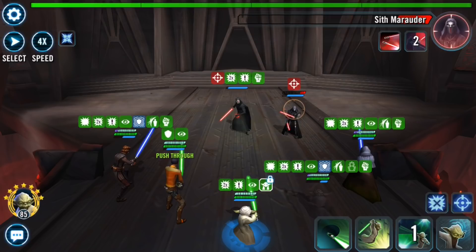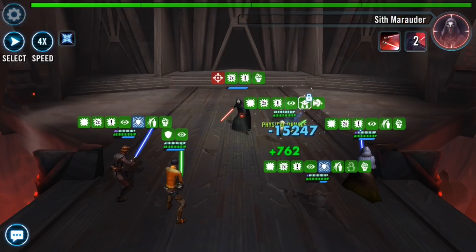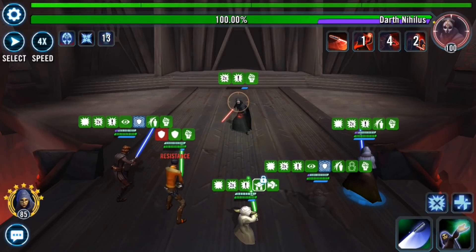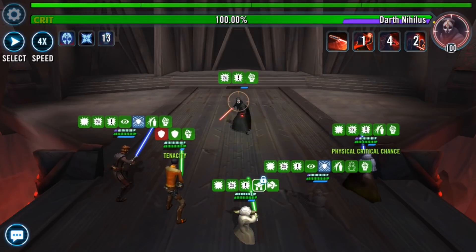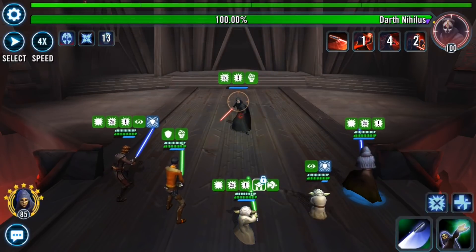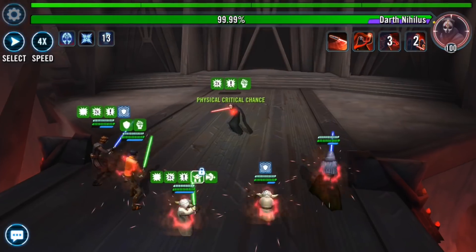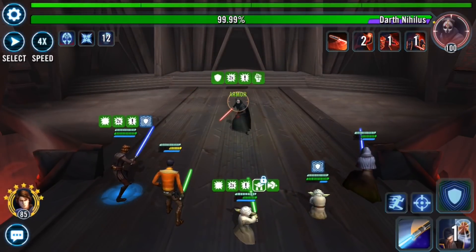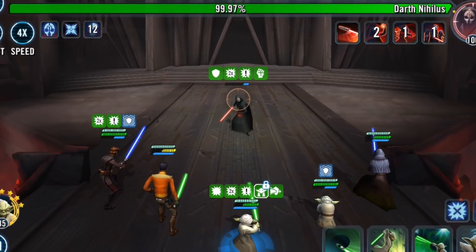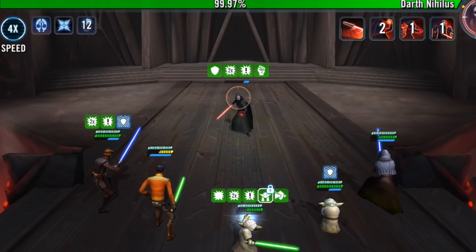Another quick tip for running this team: make sure that you save one of the side mobs — whether it be the Sith Assassin or the Sith Marauder — and use a basic attack when they are less than 50% health with Grandmaster Yoda. Grandmaster Yoda has offense up and defense penetration up — those are great buffs that are going to dramatically increase your damage. Spreading that out to the rest of the team is also going to be very good, so on top of foresight, critical damage, and critical chance synergies, you also want to be able to spread defense penetration up and the offense up buff.